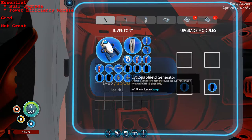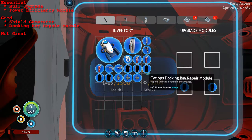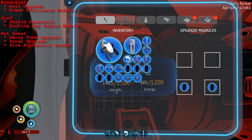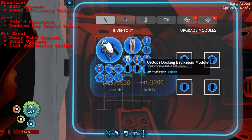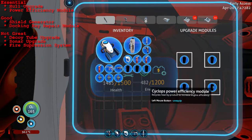The good tier would be the Cyclops shield generator as well as the docking bay repair module. I'm going to go over each of these modules and show you them in action so you can see for yourself if it's something you want to put in your Cyclops. The modules I would classify as not good would be the sonar upgrade, the fire suppression system, and the decoy tube upgrade - which leaves us in a nice situation where the ones I like fit in the available slots. I'll always have the shield generator, the docking bay repair module, the hull module, and the power efficiency module installed.